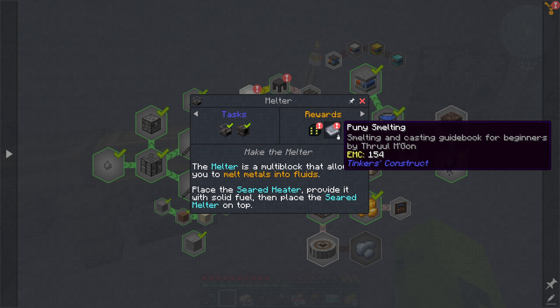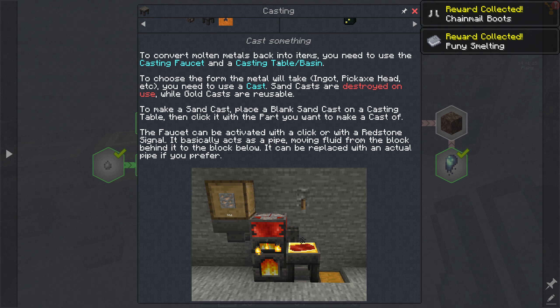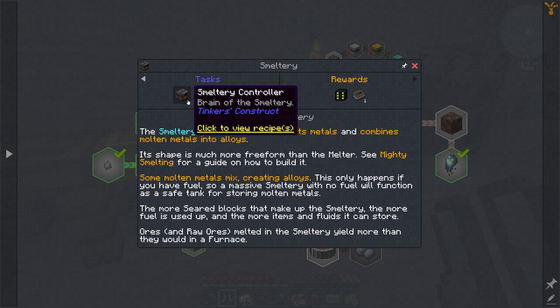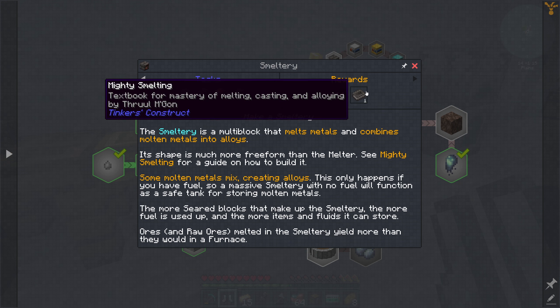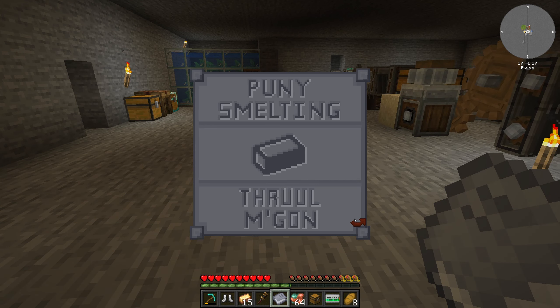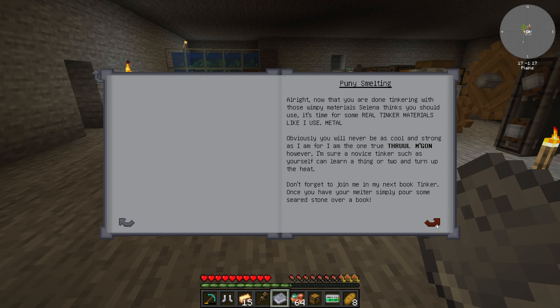Let's put these away and we're gonna have to start considering what to make the hammer out of. Make a smeltery — random puny smelting, a smelting and casting guidebook for beginners. To convert molten metals back into items you need to use a casting faucet and a casting table to choose the form the metal will take. Oh, an ender chest — dang. Smeltery controller, seared tank, seared block — but we want this book because it will tell us all the good stuff.